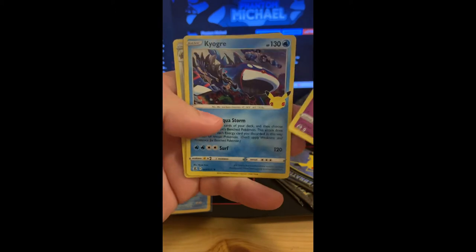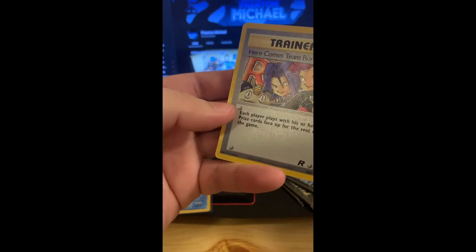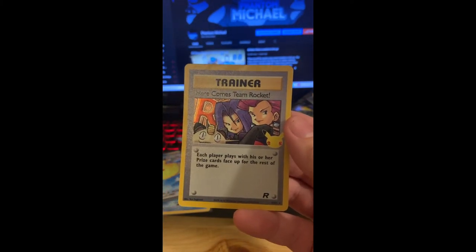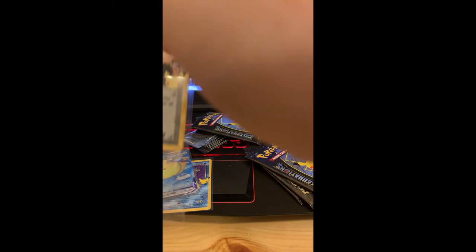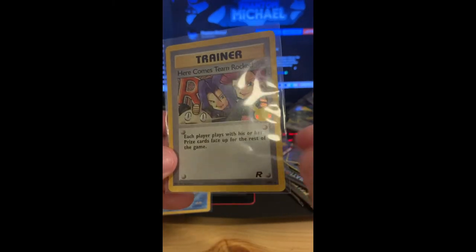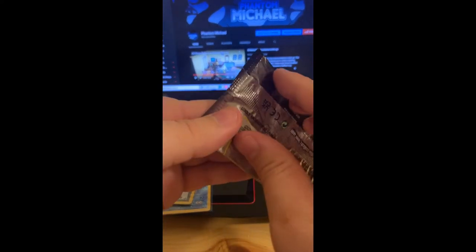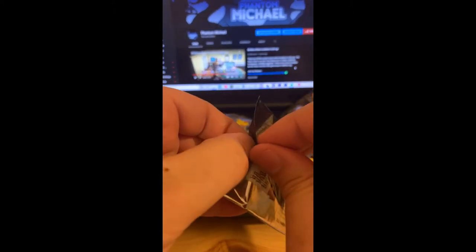Camerupt hanging out, Kyogre — oh, here comes Team Rocket, that's a new one for us — and Solgaleo. Here comes Team Rocket with that new reprint style: 'Each player plays with his or her prize cards face up for the rest of the game.' Really cool card right there. I actually have an original version of that one.